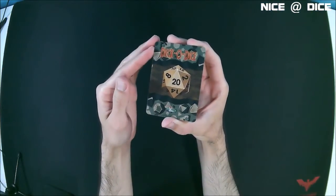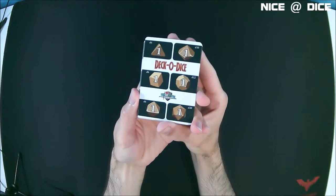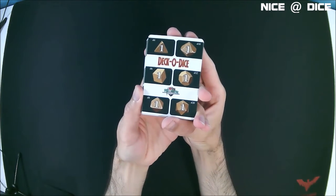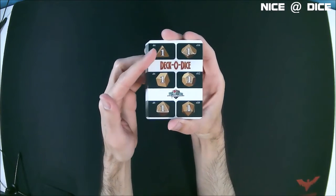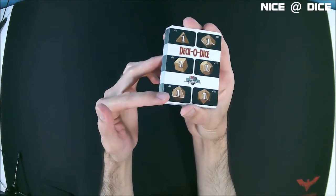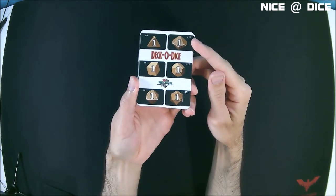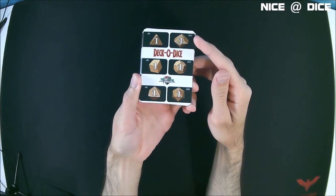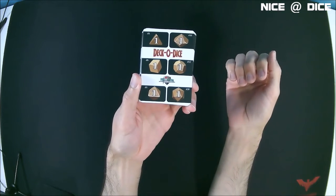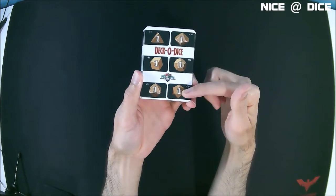The Deck-O-Dice is a deck of cards from Fundamental Games. It's 24 cards and on the face of these cards you have representations of six different kinds of dice: a four-sided die, a six-sided die, an eight-sided die, a 10, a 12, and a 20. There are notations in the corner next to the die to let you know how many sides that die has, and you have a number representing the value of the die.